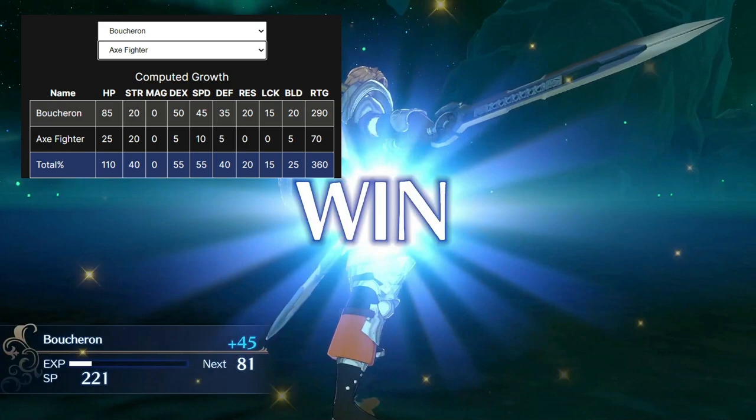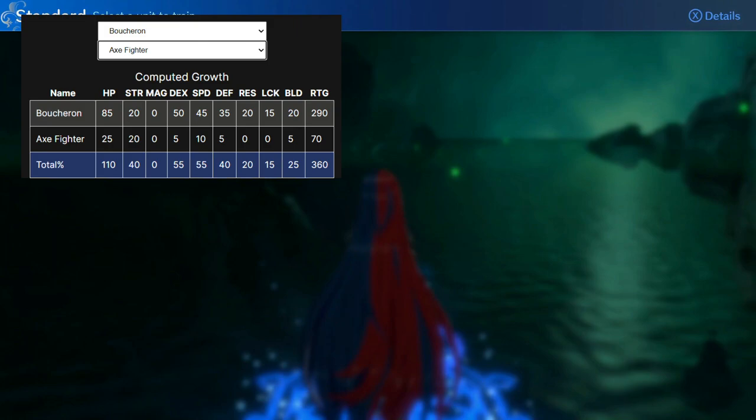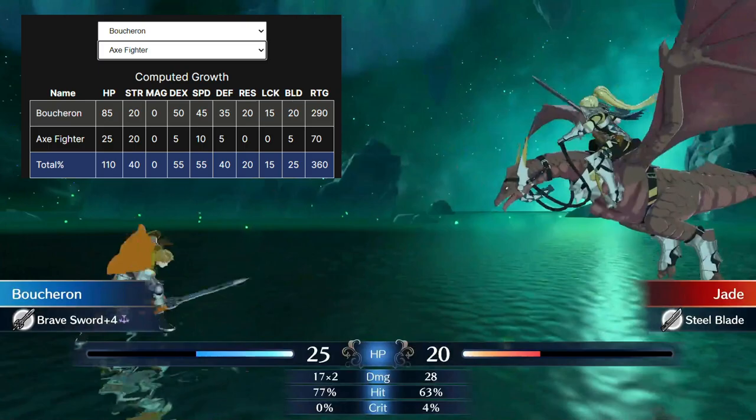When we factor in his Axe Fighter growths, it still isn't that great. He'll have a total of 110 HP, thanks to the 25 HP that Axe Fighter adds on, but only a total of 40% strength, a nice 55 dex and speed — very good — 40 defense, 20 res, 15 luck, and now 25 build. So again, we're looking at kind of a glass cannon build here, but without quite as much cannon, which is kind of not great.